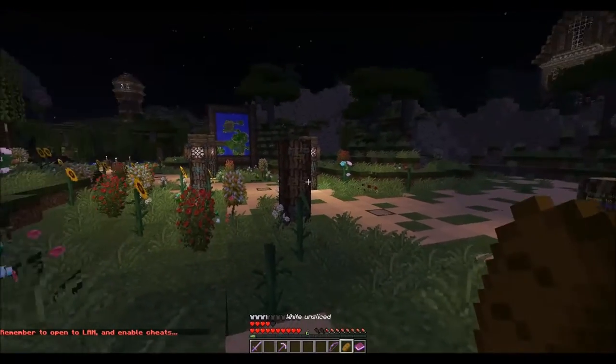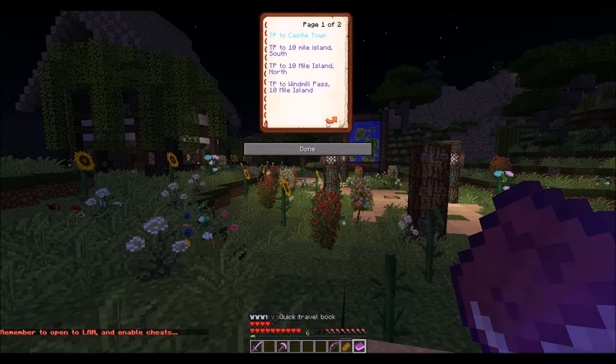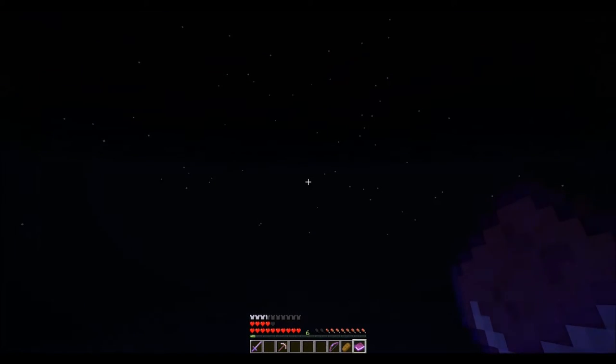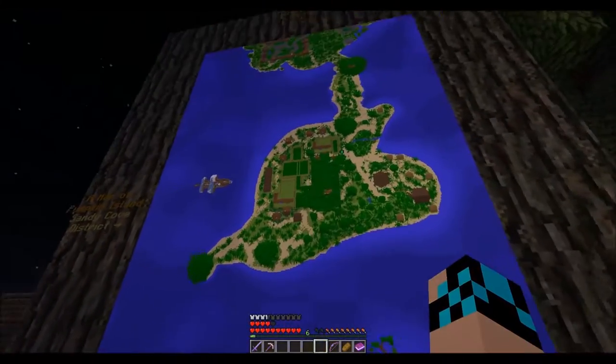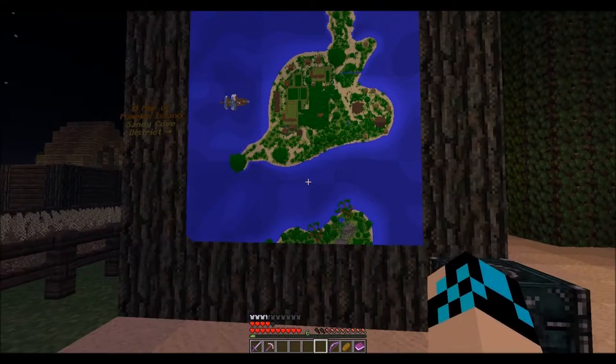The king's advisor said we need to go to Pumpkin Island. So this is our next destination. Pumpkin Island is more or less one of the farming areas of this map. Here it is actually — the Sandy Cove District.